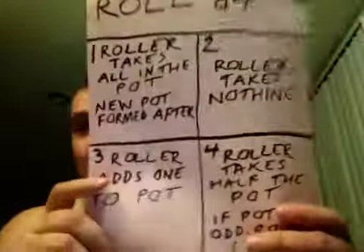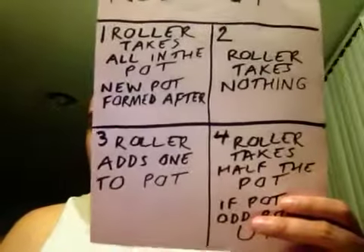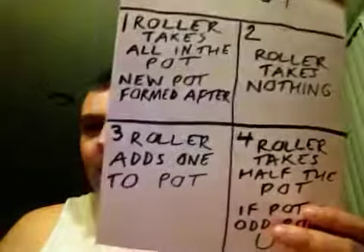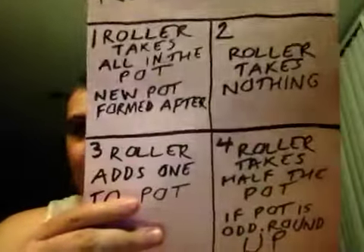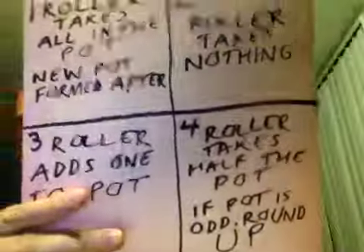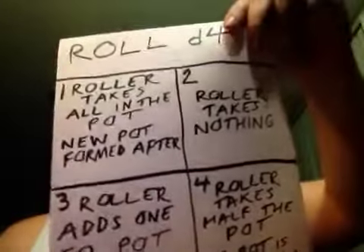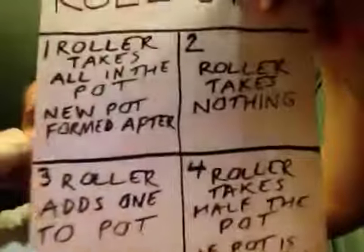And if the pot happens to be an odd number, you round up. I made a chart. So when you roll a number, you go to the corresponding chart. This is the easier way to do it — you roll a four-sided die.